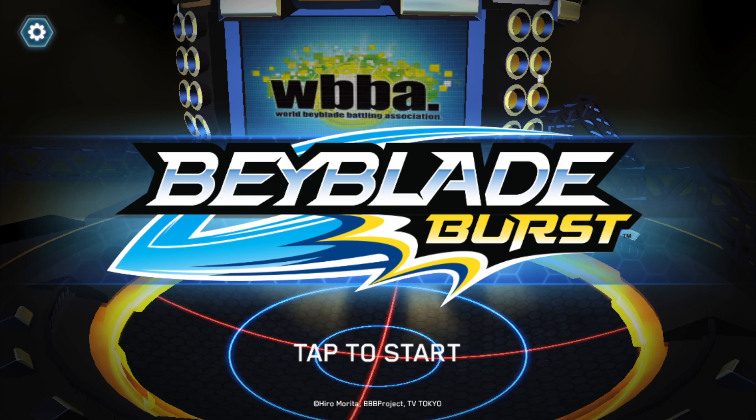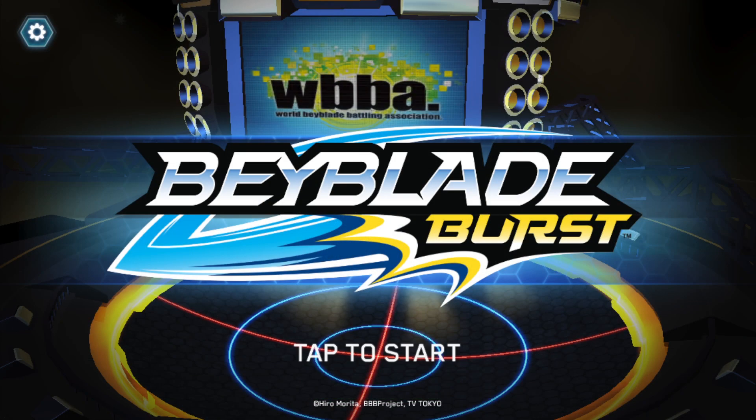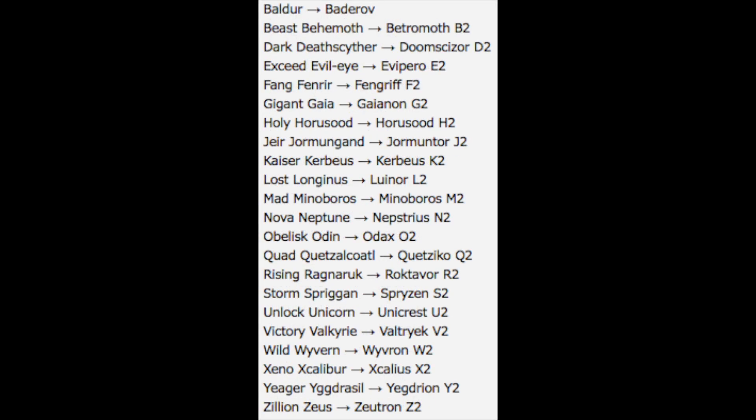Currently you can only play by yourself, but it does feature the basic layers as well as the dual layers, so that's something really interesting. It might hint that Hasbro will release the basic layers. The main difference in this app that I noticed is that the names are completely different, and I have a list of them right here. As you can see, most of the names have been changed, and I know a lot of people are outraged about it.